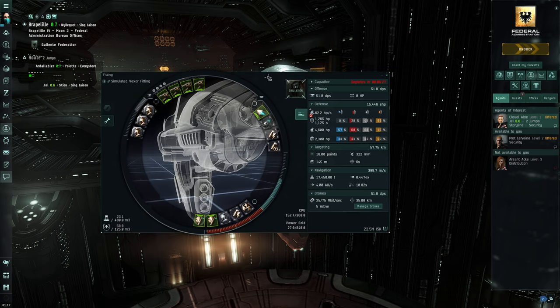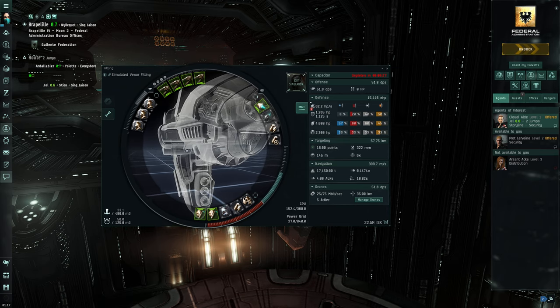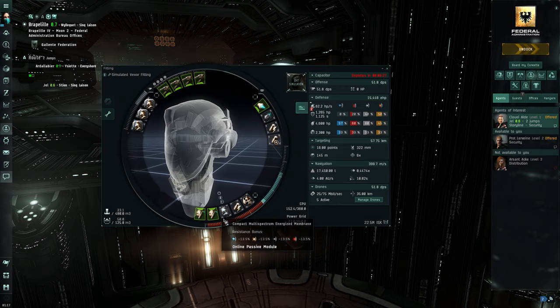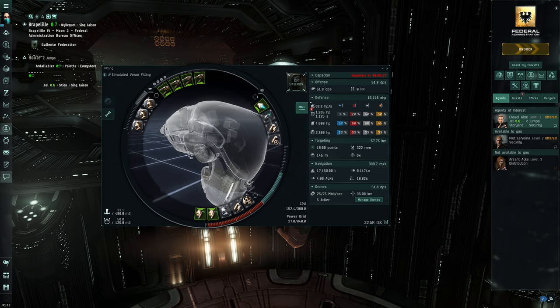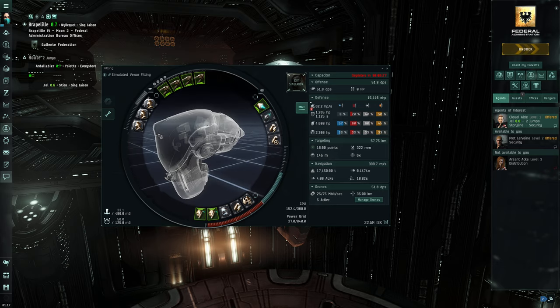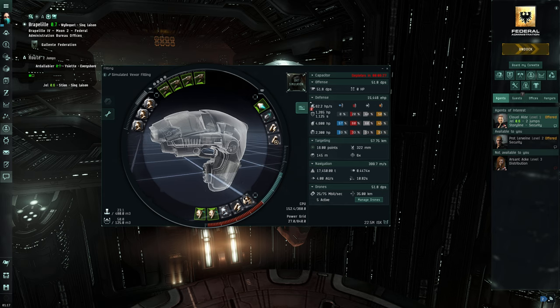Looking at more builds that people use, they tend to use less and less armor repair and just go more DPS. I like the idea of having the heavy armored ship where you can just sit there and take a nap. It might not play out that way as you go through the game — you might need to be a bit more roguish.